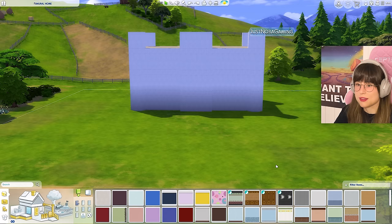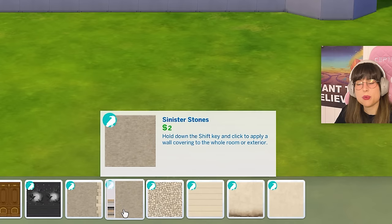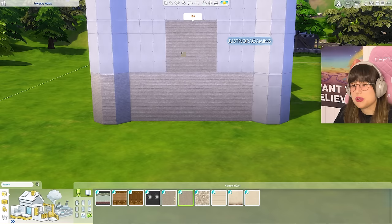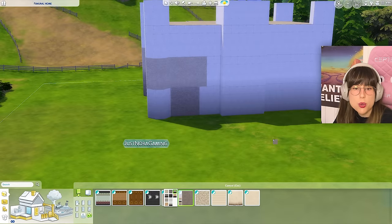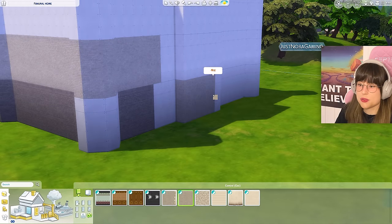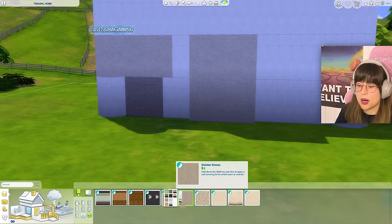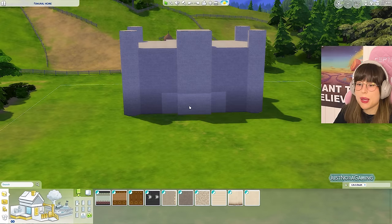Now let's get some wallpaper on this build. We got this wallpaper called 'Sinister Stones' which is a brick style. By the way, if you want a more in-depth review of all the build buy items in the new pack, check out the review I did a couple of days ago. I think I want this part to be a little bit lighter than the back part, just to get some contrast.